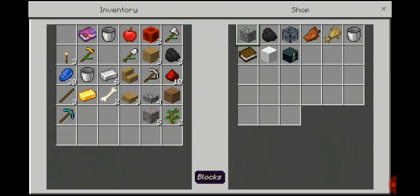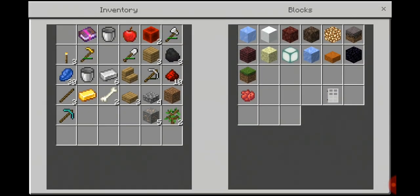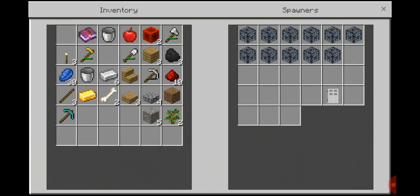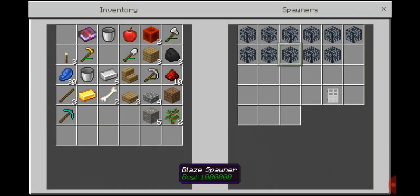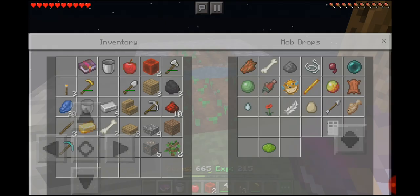Let's see what we can buy. We have some different categories — blocks, ores. So blocks, we can buy all of these. Oh, there's a next page. Not a bad selection of blocks. What about ores? So it's just buying diamonds and all of that stuff. Spawners — a cow spawner, oh jeez, these things are expensive. Chicken, cow, sheep, zombie, skeleton, creeper. No. Blaze, enderman, iron golem. I don't want blaze or enderman on my farm. Mob drops — just pretty much all the standard things.